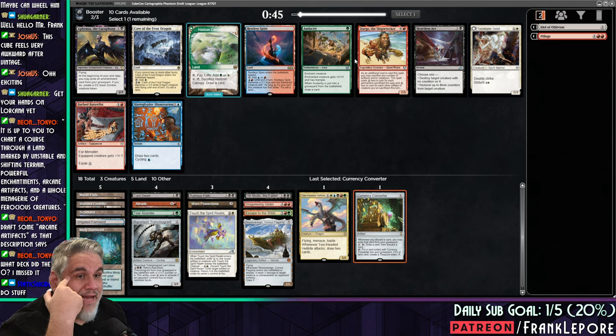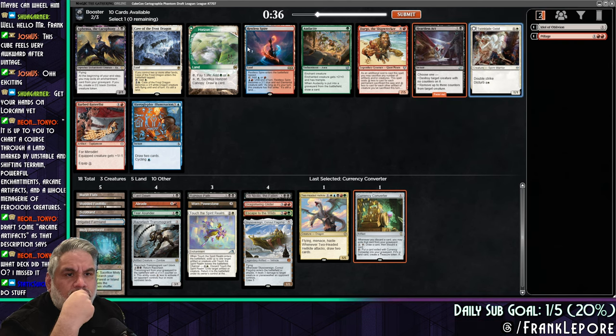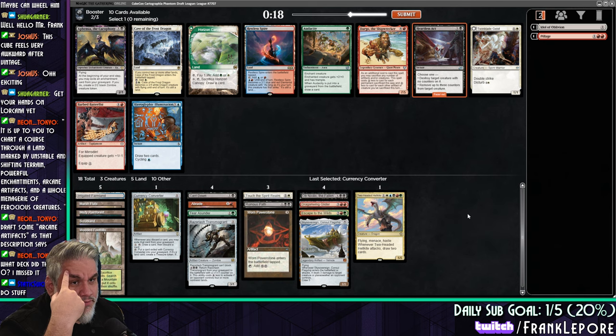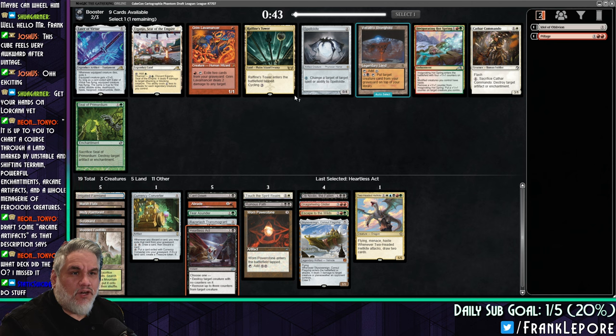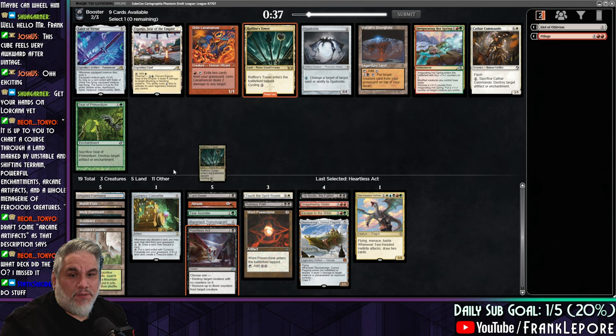Restless Spire, Audacity, Heartless Act. I actually kind of like them in the deck. I think it's just Heartless Act. I'm actually trying to avoid lands that come into play tapped. I don't think Restless Spire is really worth the cost. I will take a Raffine's Tower, however. If we are going to get lands that come into play tapped, I want them to be Tri-lands.